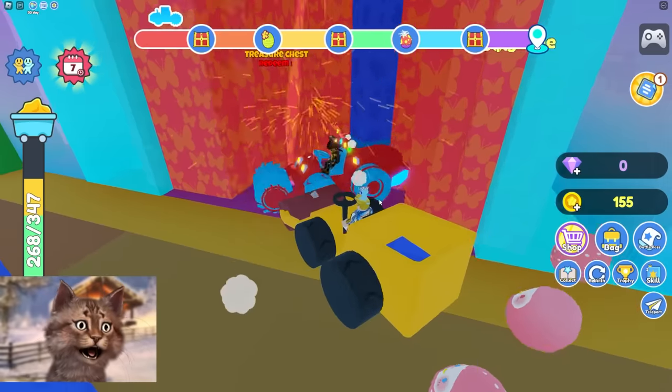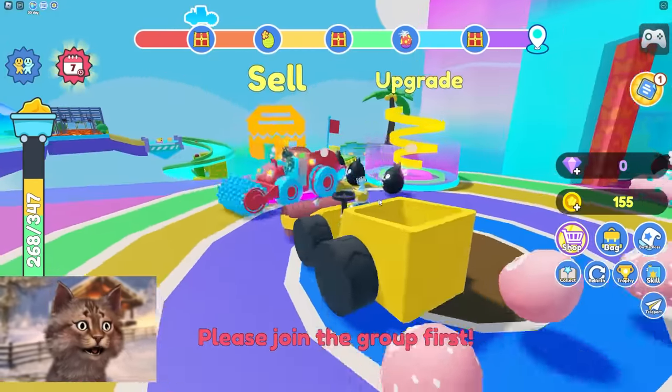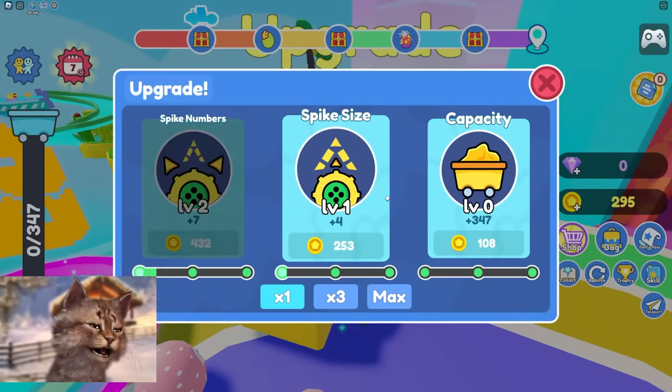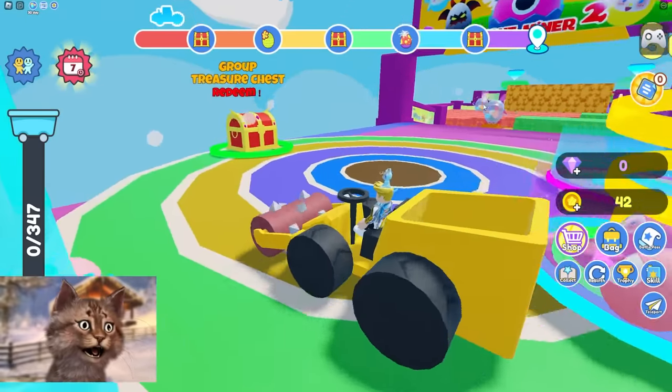Okay, we can go through here too. Wait, I'm in here. Group chest — oh, I can sell here and upgrade. What's the upgrade? Number of spikes — that should be a good idea. Number of spikes and capacity... no, spike size. All right, let's go. Now we can go to the next area.